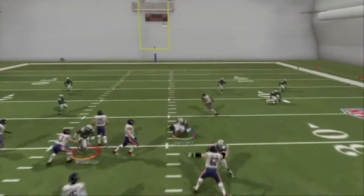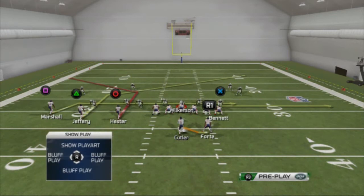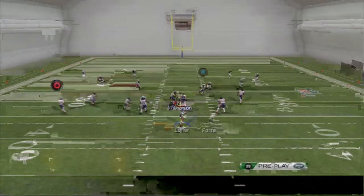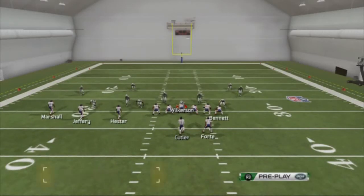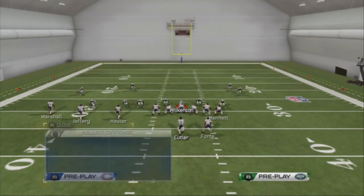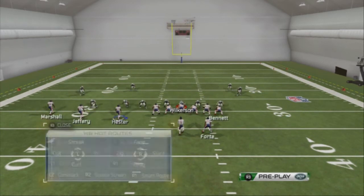The next play I want to look at is the flat route. I love the slant-flat combination — we create three concepts in one play, and we also have a slant-out to the right side by Bennett. Our first read on this play is obviously going to be the flat against cover four — you're going to be able to hit that pretty effectively. Our next read is going to be the slant route, and against cover two situations where the curl-flat read may be covered, we're going to be able to hit this slant route across the middle of the field to Alshon Jeffrey.